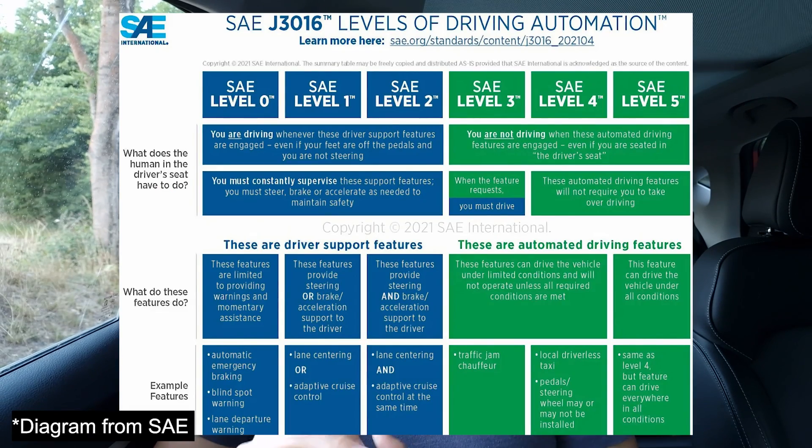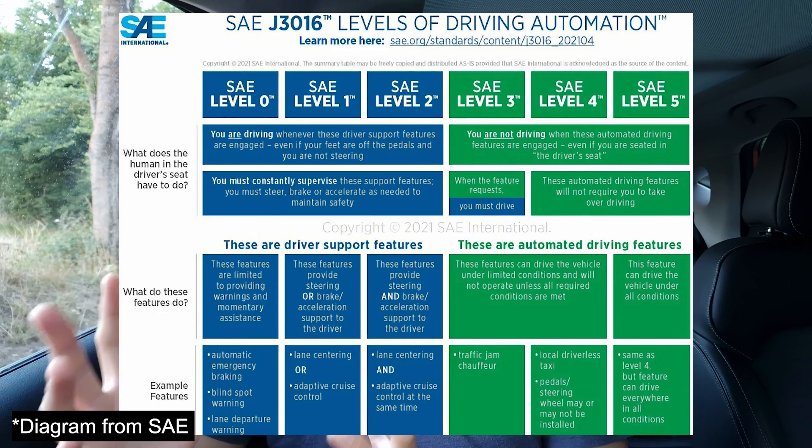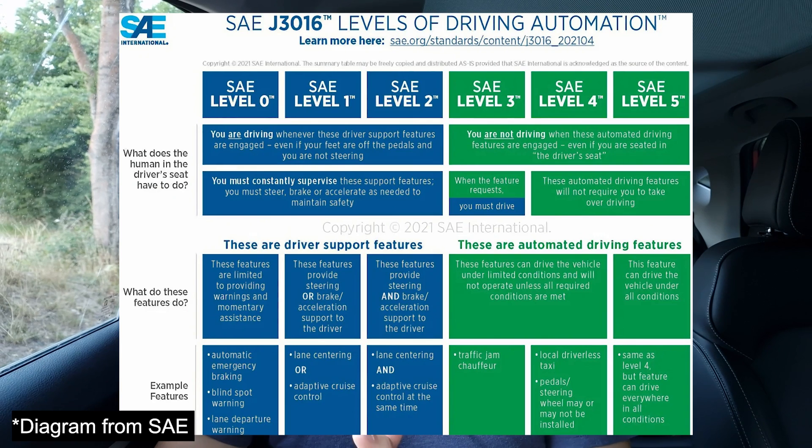MG Pilot is what's known as a level two autonomous driving aid. I'll put up a table here to explain all the different levels. It starts at level zero — basically no driving aids whatsoever — with the only exceptions being things like stability control or blind spot monitoring, which are considered driving aids but don't take much effect on vehicle control.